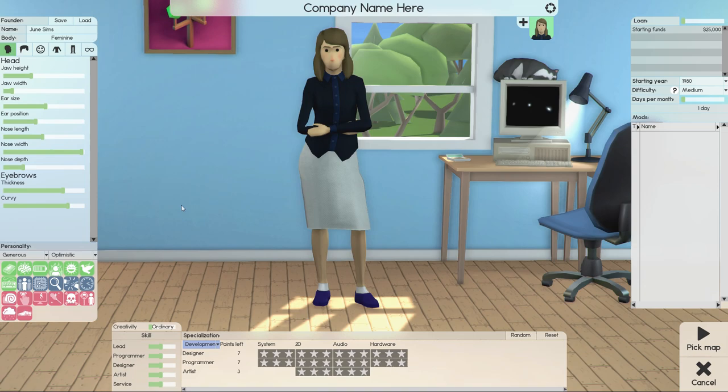We'll start with June Sims that they've given us. The character editor is really cool — there's a lot of customization options available, but this is all cosmetic, so I'm not going to change any of that. We'll call the company Silver Studios. If you're starting out for the first time, I'd definitely recommend going for easy mode. That gives you more starting funds and more specialization points to play around with.